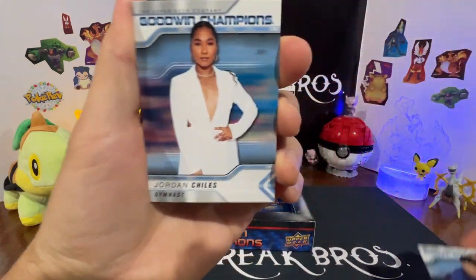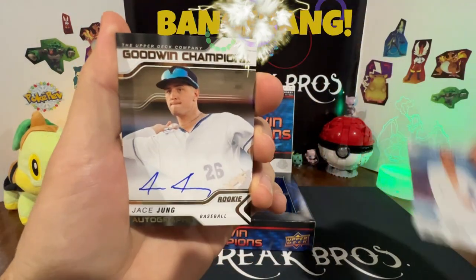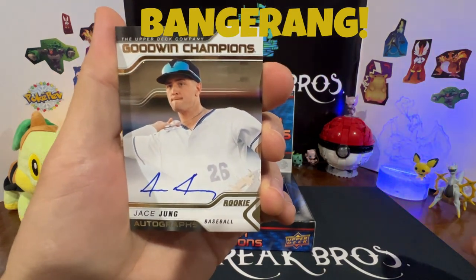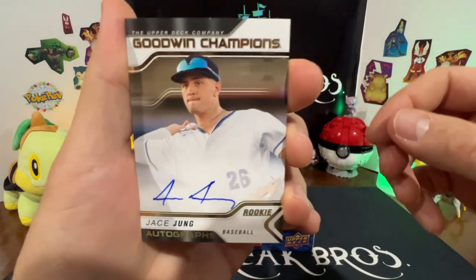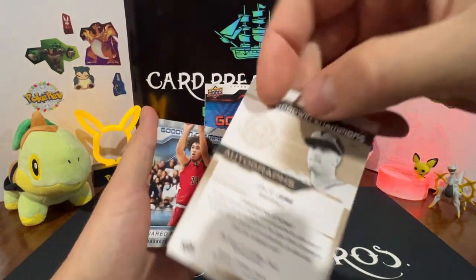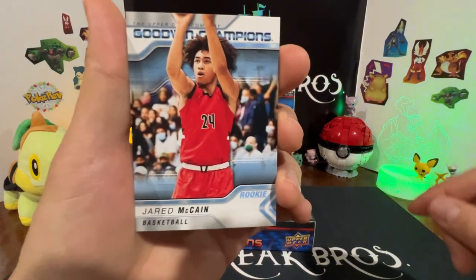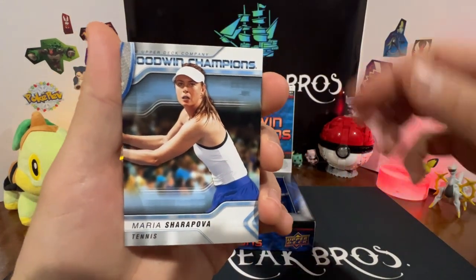Jordan Chiles — oh! Young rookie baseball on-card auto! Bang-a-rang! Numbered on that one — we'll sleeve that up. Jared McCain, Maria Sharapova.